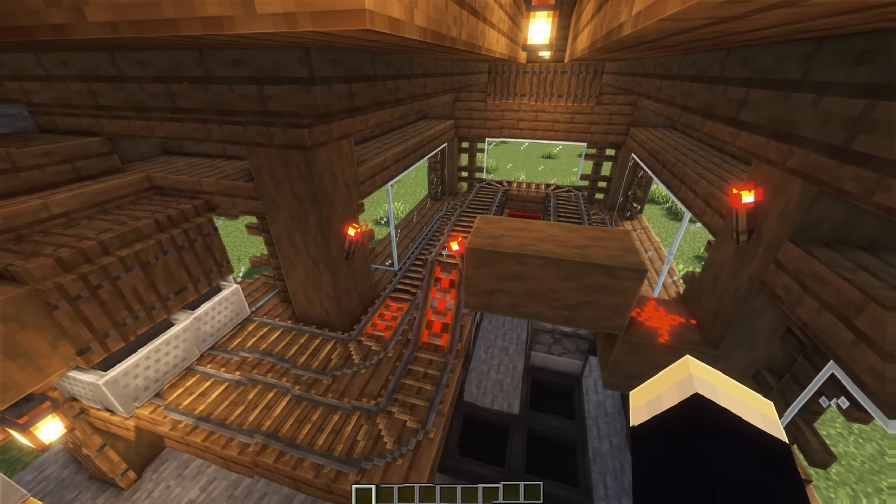Next up we have some brewing area designs, similar to the smelting designs — meant to be inside your base. The first aesthetic one has leaves at the top contained by trap doors with signs, a central hanging lantern, brewing stands on shelves, and barrels underneath for storage. On the left wall there's a stone table with a water source in the center instead of a cauldron — it never runs out — and nether wart growing on either side. The second aesthetic design has house plants on the sides, a suspended shelf with brewing stands, barrels along the top, and shelves with a lantern to brighten the area.